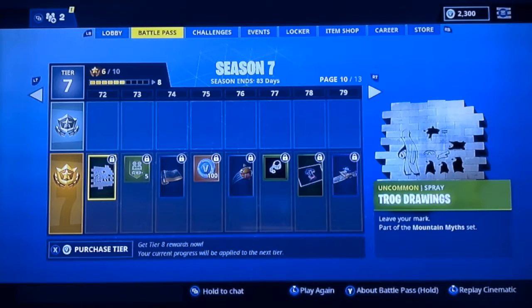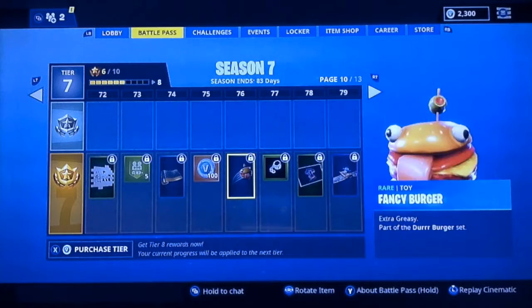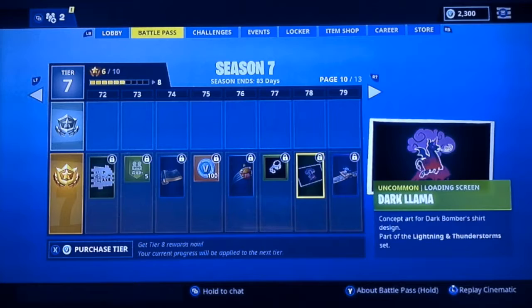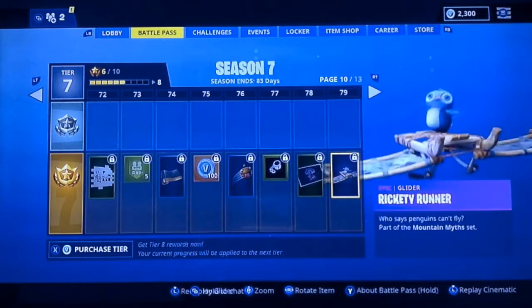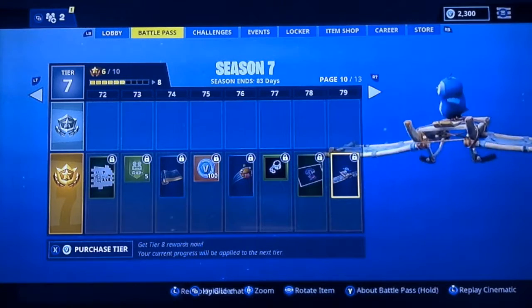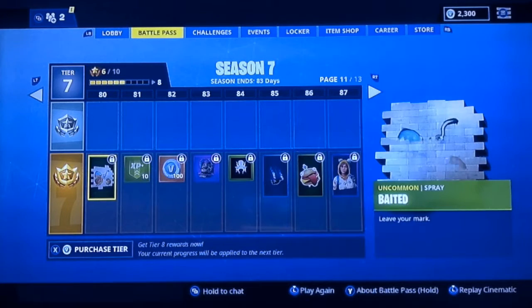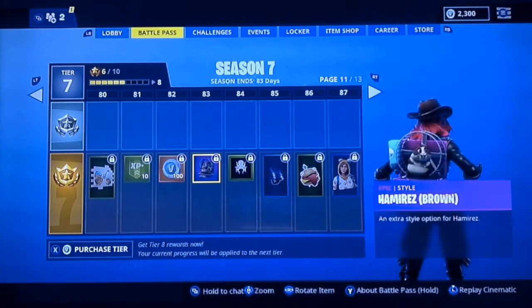We got Trog drawings, Carbon and Gold wrap, the Fancy Burger — this is another toy I guess — and some V-Bucks. Dark Llama. Rickety Runner — this is a cool glider. There's a cute little penguin on it, and it's exactly what it's called: Rickety Glider. I'll use this sometimes. Baited, some more V-Bucks, and here are the Brown Hammers.